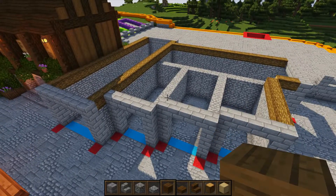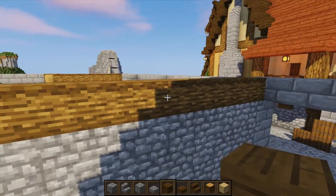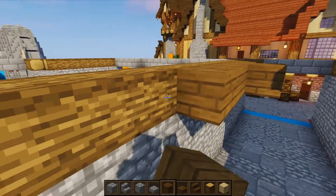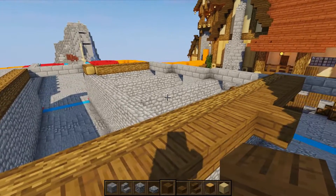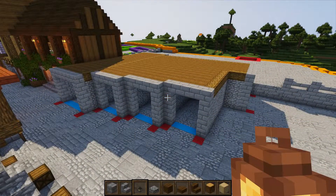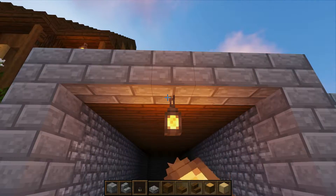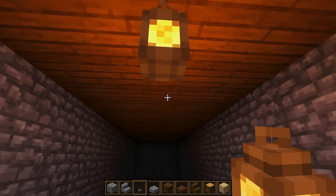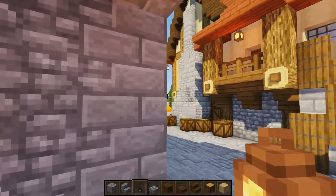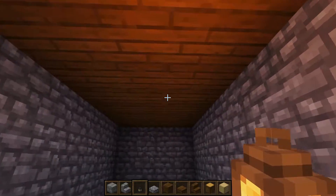Now that walls are in place, grab spruce planks and at the same level as the wooden beam, fill in a floor across both sides. Once the floor is in place, go down and light everything up — place a lantern in the center and then place them every so often throughout, including inside every little doorway gap, so no mobs can spawn.